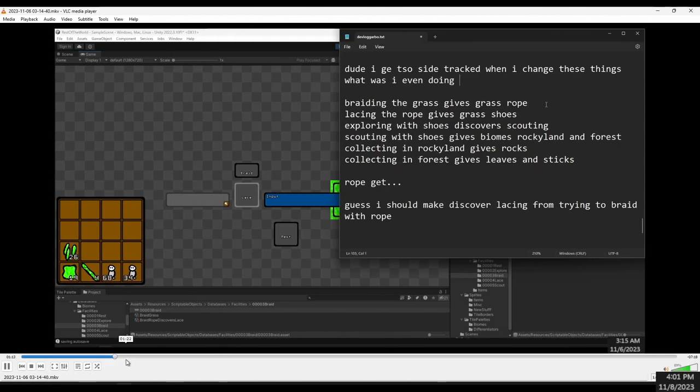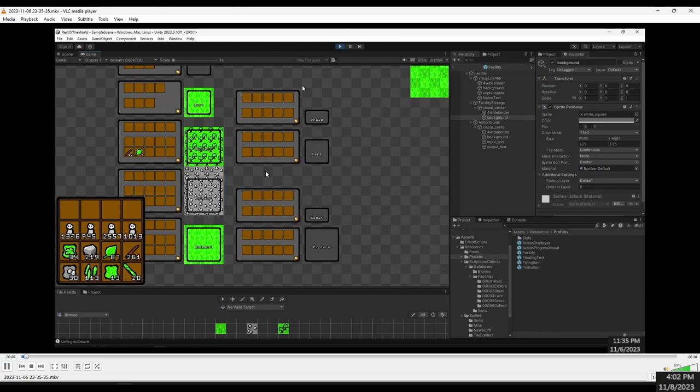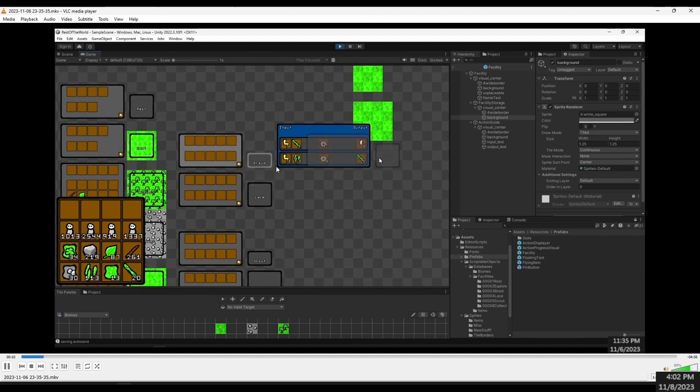I basically implemented the other actions too — it's kind of repetitive so I won't put all of it in the video, I'll just cut to after I did that. After the changes, you can now see which storage is selected because the background turns lighter. Normally it would just have the outline of the facility, but that was hard to see, so now you can actually see where you're putting things.